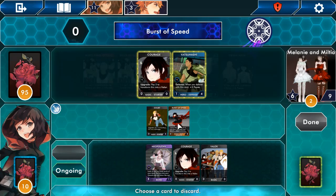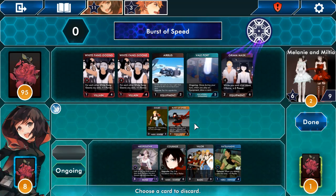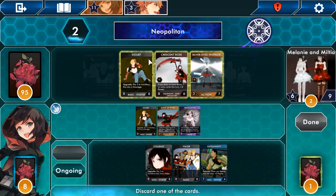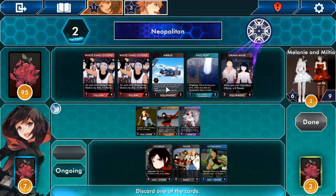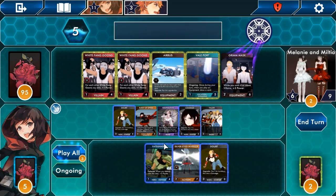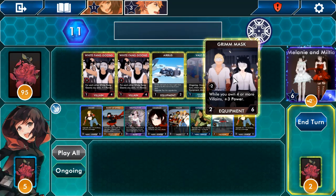Burst of Speed — wait, you pick one. Take that — and we draw Yatsuhashi that way. Napoleon — wait, what? We do a thing. I'm so confused. Still so confused. Wait, can we just keep playing? Screw it, play more — there we go.